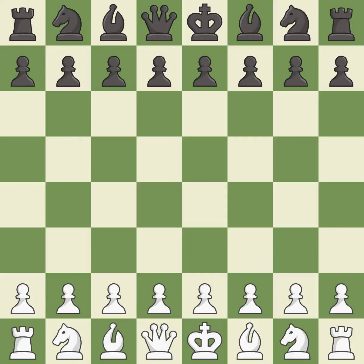Sicilian Defense, Nyezhmetdinov-Rossolimo, Fianchetto Variation. A close game that was lost by a mistake. That game was pretty competitive. The opening was balanced. White overpowered black in the middle game.